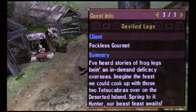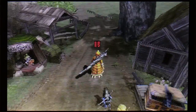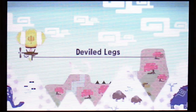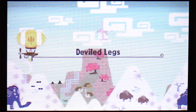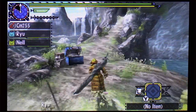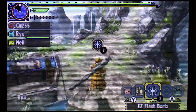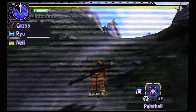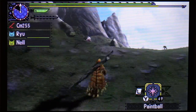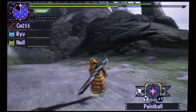Quest description: I've heard stories of frog legs being an in-demand delicacy overseas. Imagine the feast we could cook up with those two Tetsukabras over on the deserted island. Spring to it, Hunter — our beast feast awaits. France would have a field day with the legs you could get from these frogs. I'm getting hungry now. I won't lie, I would love to try a Tetsukabra leg. And because we're back in the deserted island, we get to hear the fantastic music that plays.